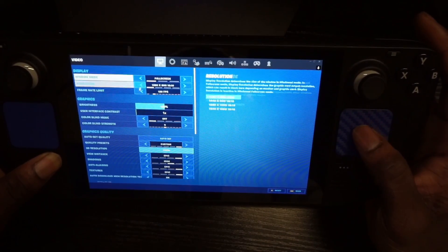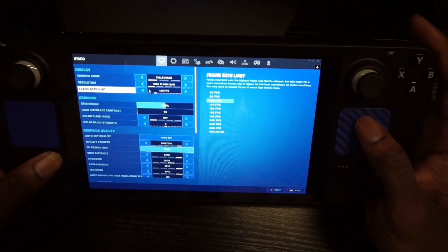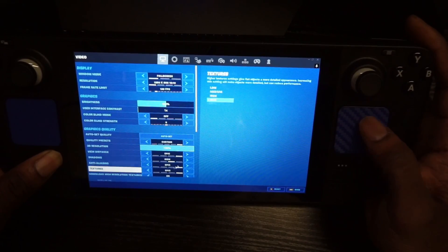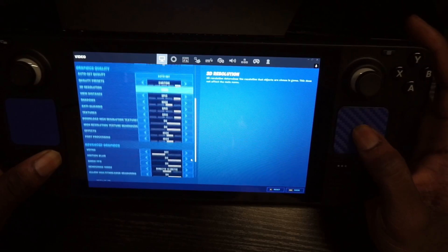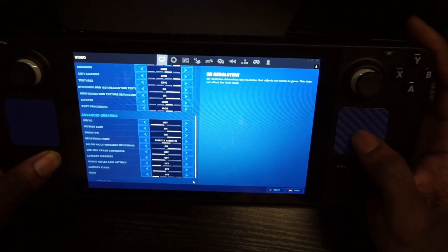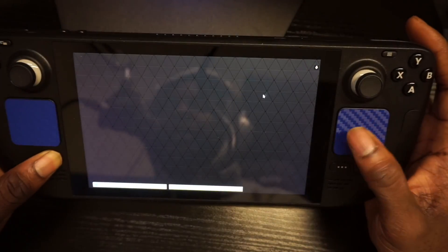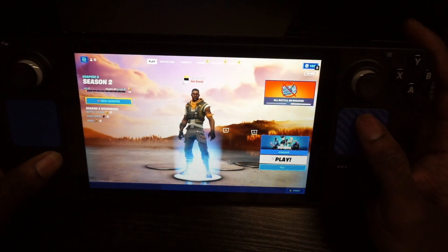The cool thing with GeForce Now is that it's a gaming rig in the cloud. If you go into the settings, you can see the graphics are maxed out. If your device supports 120 fps you can use that. Most things are set to High or Epic because the cloud does all the heavy lifting, giving your local CPU and GPU a rest.